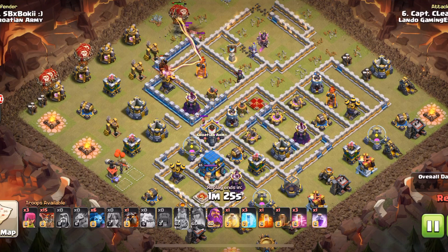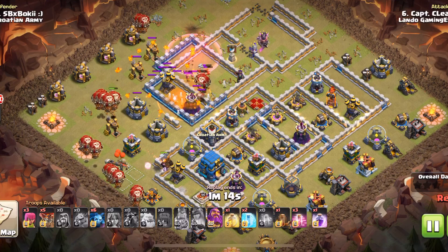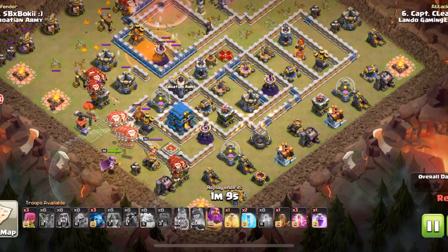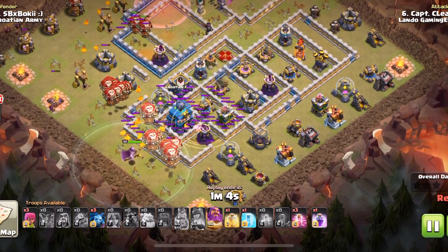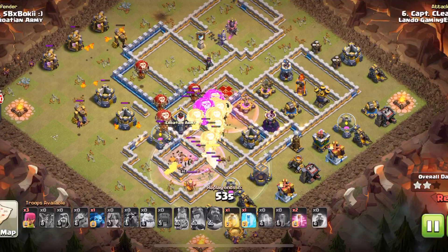He's coming in at about eleven o'clock and starts bringing in packs of balloons. Takes down that inferno tower and the sweeper, then starts working on that wizard tower. His main pack of balloons comes in down here — that balloon at the top was just to take down that compartment. He quakes open the town hall, then rage, freeze, warden ability — a huge pack of balloons, and the pathing through that whole area is just perfect.